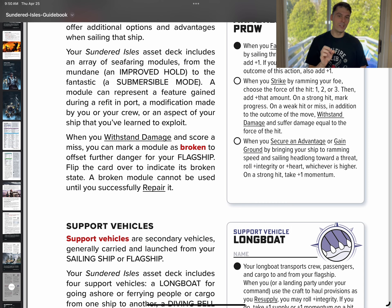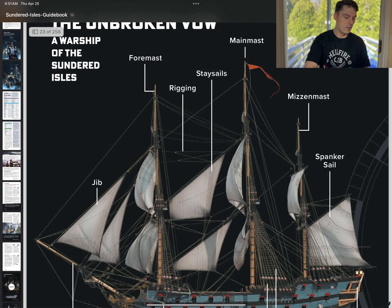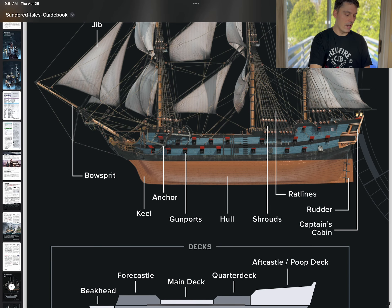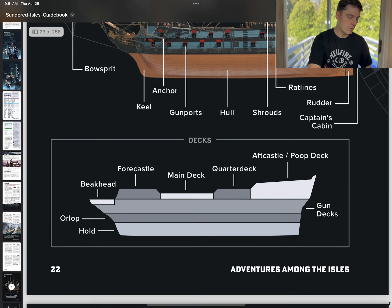A lot of people would consider these type of games rules-light, generally speaking, just because of how combat is. But you'll see that this kind of shies away from that. When you have diagrams like this, you're kind of like, holy shit — we can get a little crunchy here when we're breaking down all the different pieces of the ship.